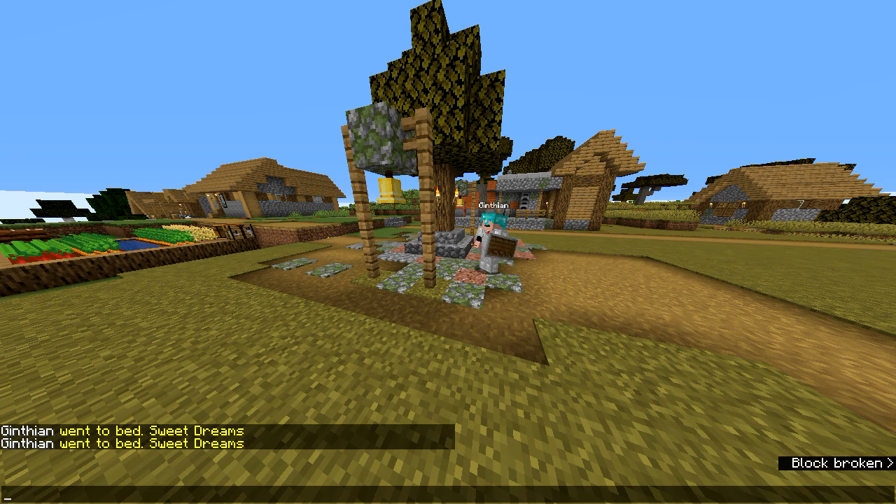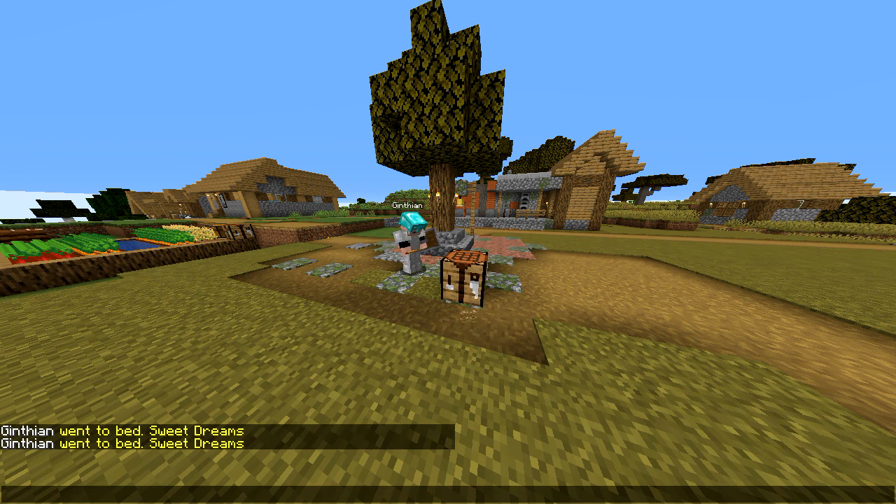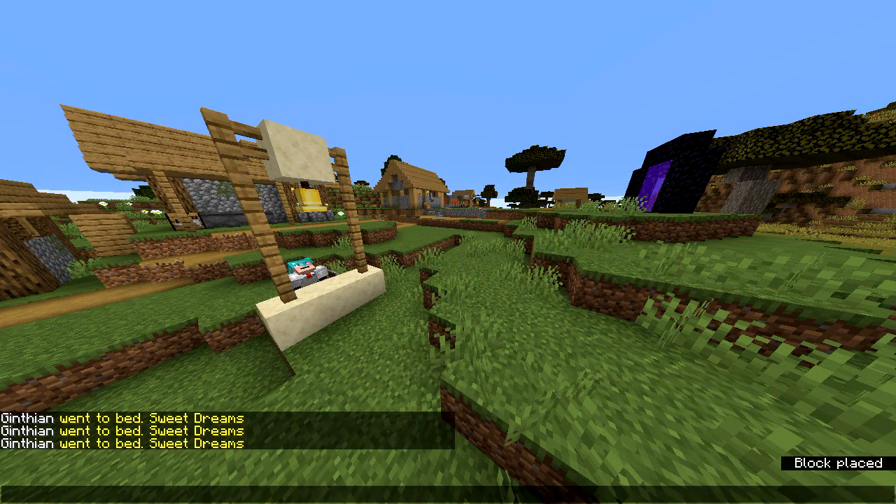In Minecraft 1.14, villages work differently and villagers congregate around bells at the end of their day before the sun goes down. I want to move one of these bells over to another part of the village so that they have more than one place to congregate. We will build it up in a new location. There's the bell's new location, but as you can see, this is a perfect example of why this village needs to be made flatter through terraforming.